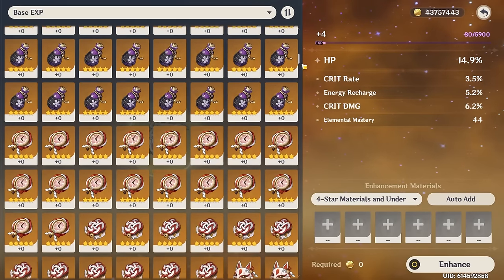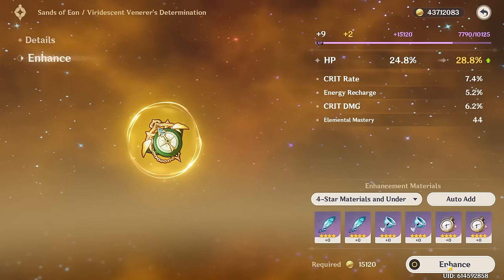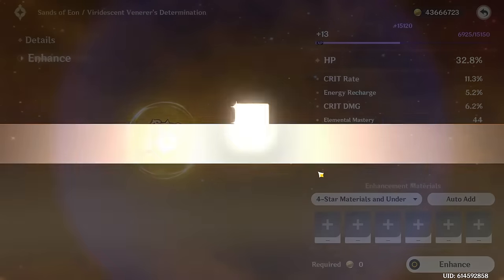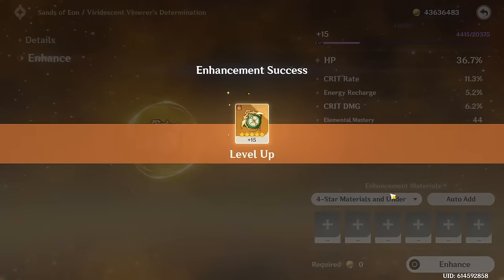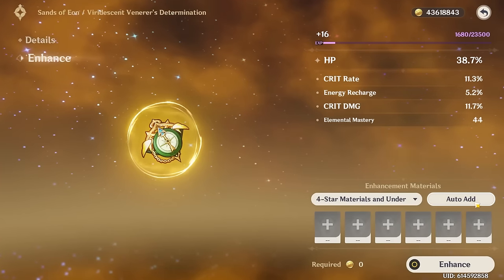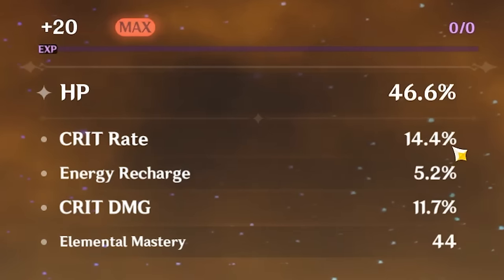Rolling the new HP sands: these things happen. Finally, some crit rate — I honestly can't believe it took that long. Running low on Mora, probably down like 5 million at this point. More crit rate — things are turning around. That's four crit rolls total on this piece, by far the best one. We just have to commit. I might as well bring this to 20. Moment of truth — crit rate! It was all worth it. That is so much crit rate.